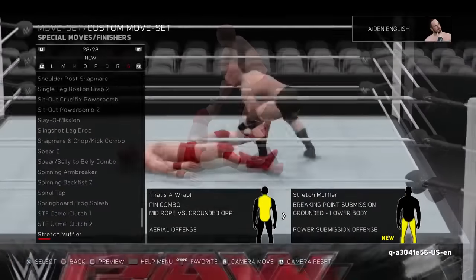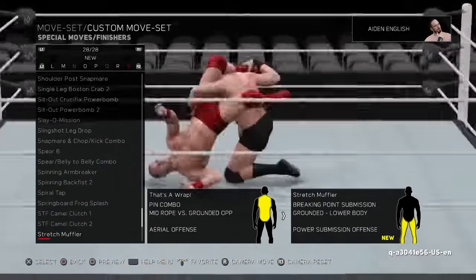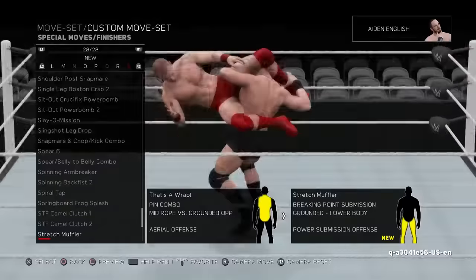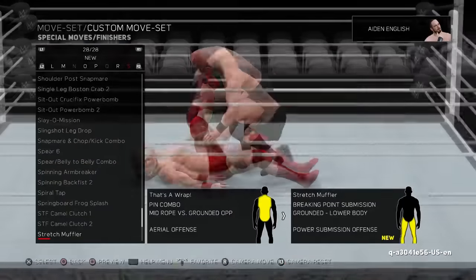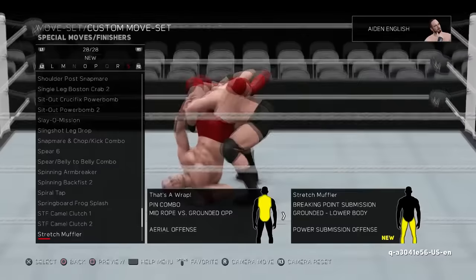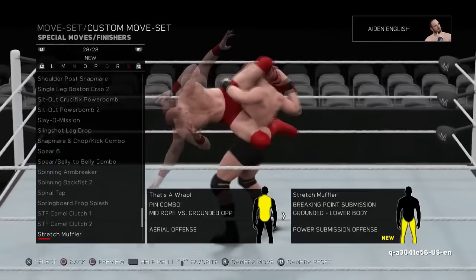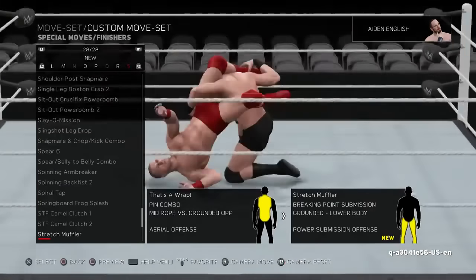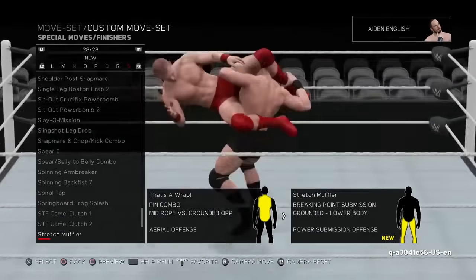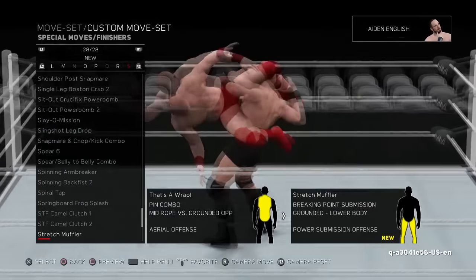This Stretch Muffler they've reanimated definitely seems to be Brock Lesnar's. If you go through the 2K Dev video and look at Brock Lesnar and Goldberg's moves, you can see they've reanimated a lot of them to be more crazy and effective. But this Stretch Muffler just looked so brutal — he's just picking the guy up. The first Stretch Muffler had the guy's head and upper body still on the ground, but this one he's picking the guy's whole body up by the leg. That just looks brutal. I thought that was noteworthy.